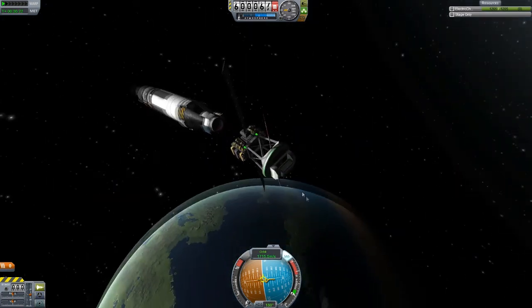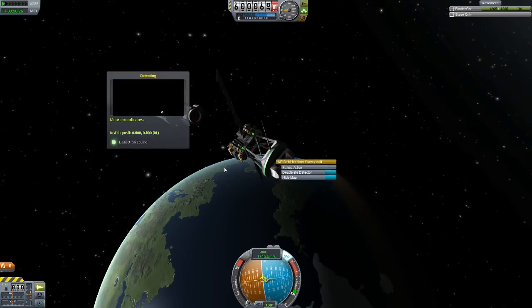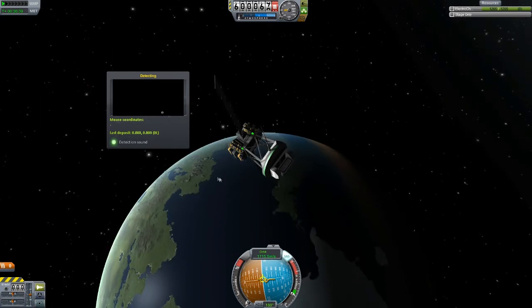All right, close enough. Everything looks good, we got our panels deployed — let's go ahead and separate. Go ahead and activate the detector. Now how exactly is this thing going to work? Let's see — it doesn't have the nice little ISA button, does it. So this is just going to do its thing, I guess.